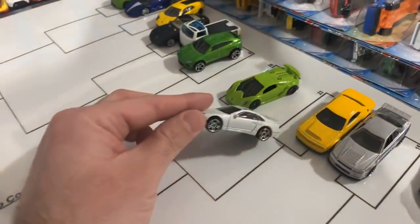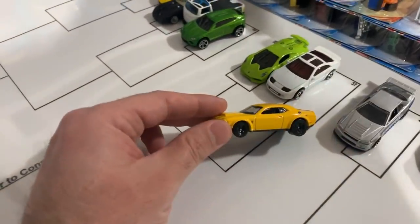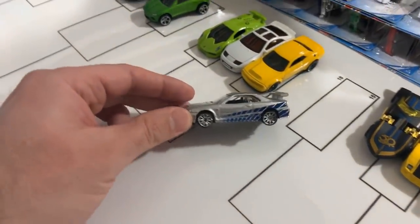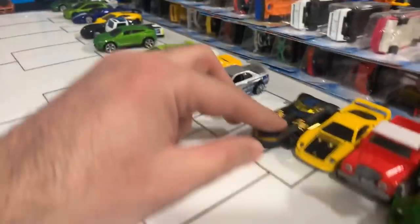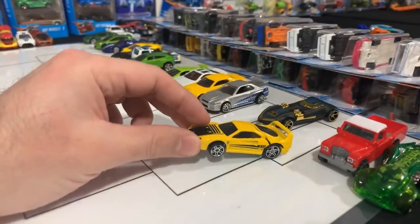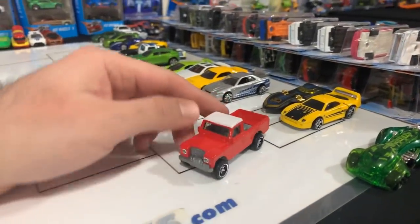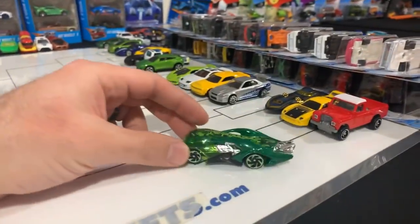We've got the Nissan 300ZX — brand new one we just opened up as well. We've got the Dodge Challenger Demon. We've got the Fast and Furious Nissan Skyline R34 GTR, all ready to race. We've got the 50th Anniversary Edition Twin Mill, the Ferrari F40, and the Land Rover Defender T3 pickup. Isn't that such a cool car? That'll be fun to see race down the track.